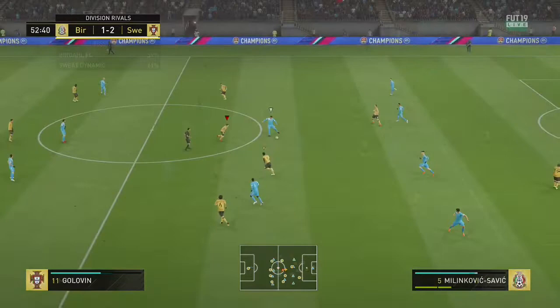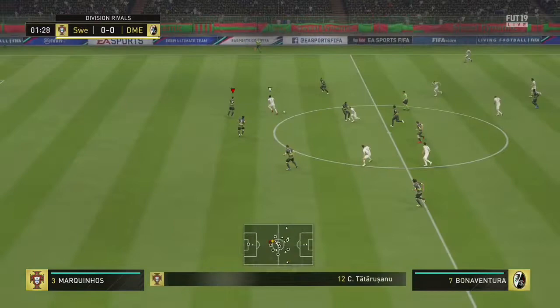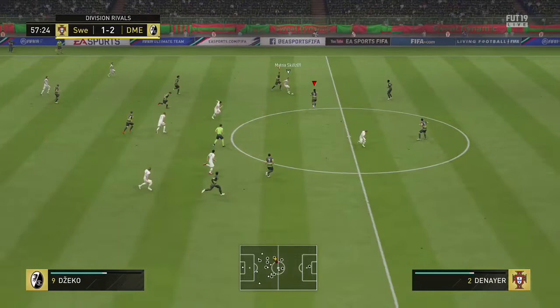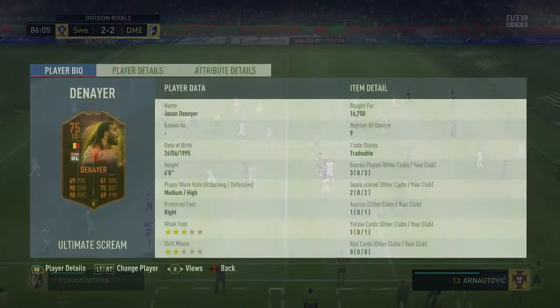He's very good at managing the midfield and protecting the defense — he sits in front of them very, very well. He has low tackling: only 77 stand tackle and 75 slide tackle, and he's only 6 foot tall with only 72 strength. His base card is a silver card, but when you put the Sentinel on him, he is very changed and feels much, much better. He's just so strong going into the challenge once you boost those stats, and his slide tackles are amazing. You can see in all these clips he's very solid — a very clean tackle. Some very good tackling ability, and he's really good defensively when you put that attribute on.